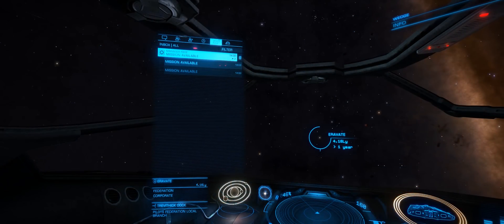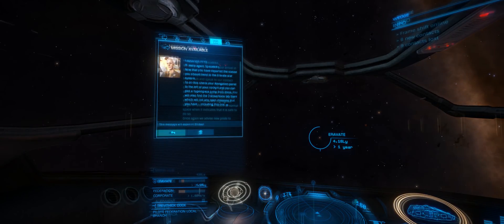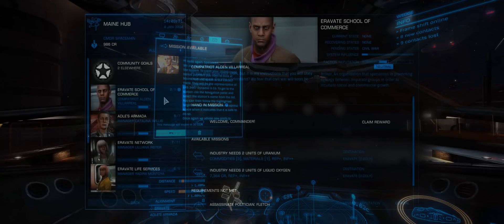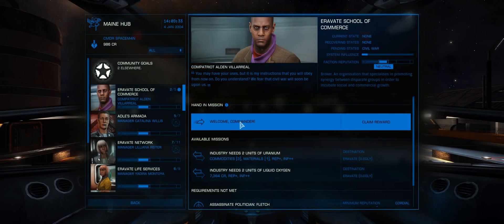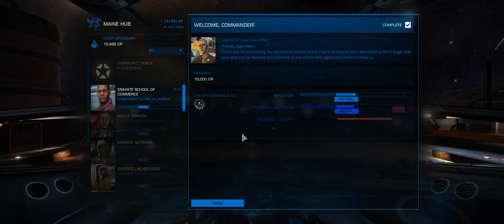Back to the starter mission now — I've left the station you start out in, and once you get a little distance from the station, you'll get an updated message. The idea is to get to another station, dock there, access the mission board, and there you'll be introduced to a mission tutor. Handing in this mission will give you your first 10,000 credits, and also serves as a basic introduction to how the mission system actually works within Elite.